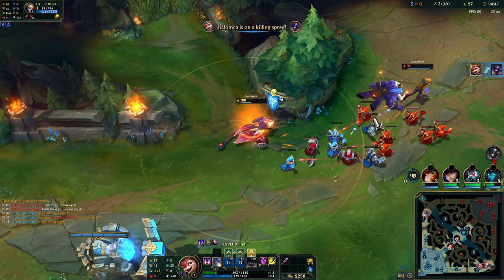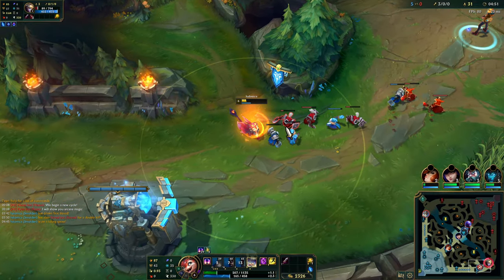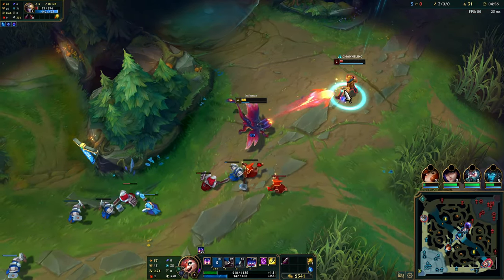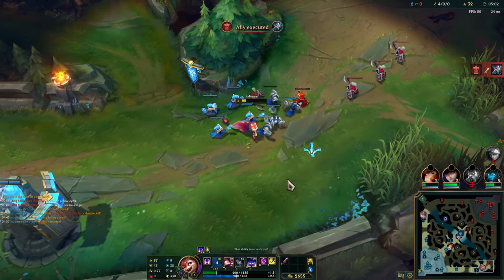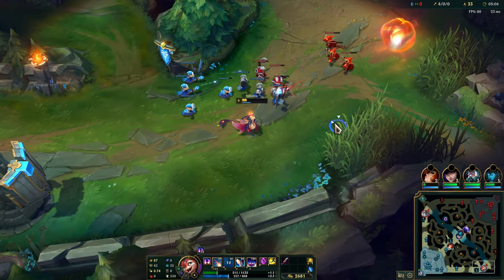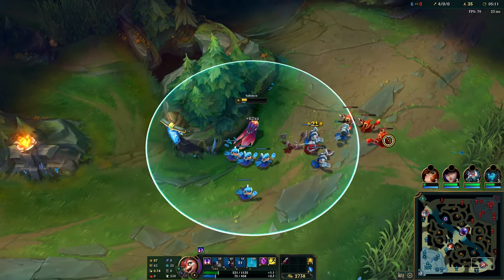Wow, that does a lot of damage actually. I now have 25 stacks of Q. Let's get him before he recalls — there we go. So now it does an AoE blast on my Q. That's pretty cool. W seems pretty good for wave clear actually. E doesn't do very well for wave clear, honestly.